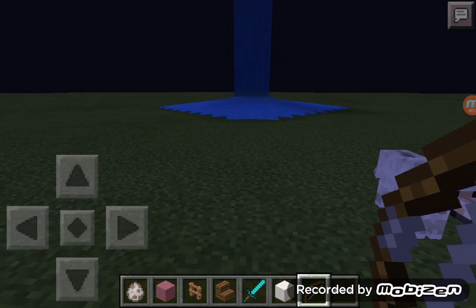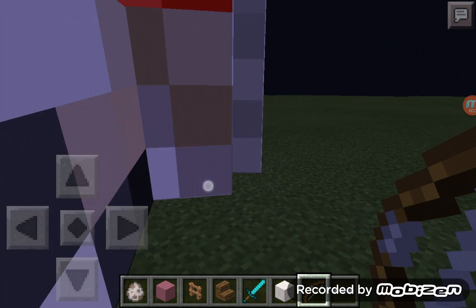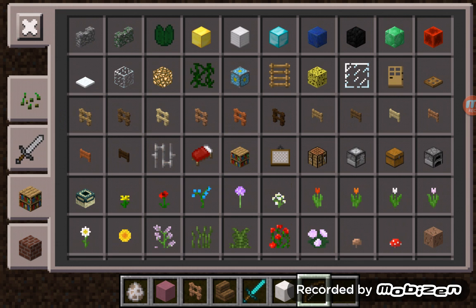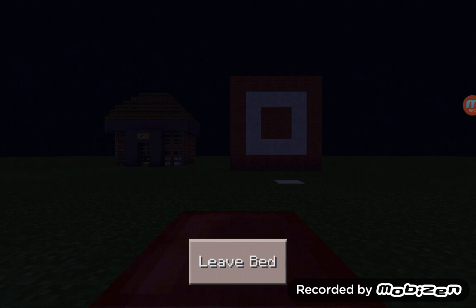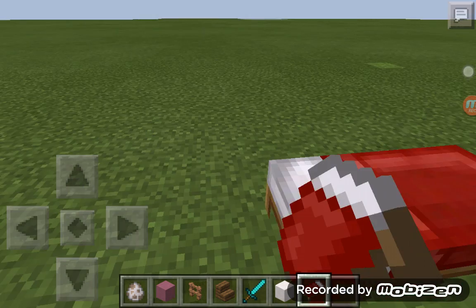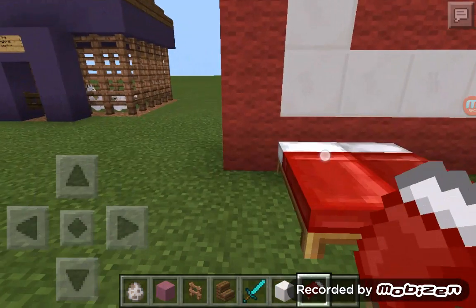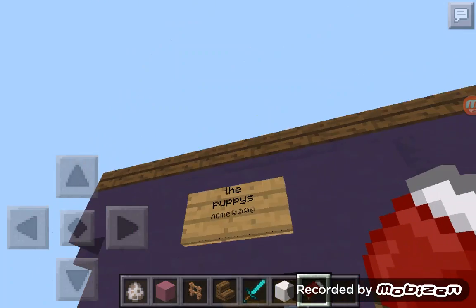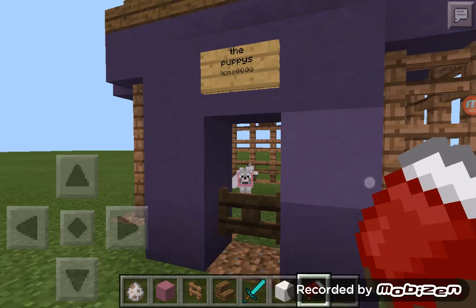First, let's sleep. Let's place the bed down. I think this is only going to be like ten minutes, so I'll tell you what I did. I added this little pen to the puppy's home — it's called the puppy's home.